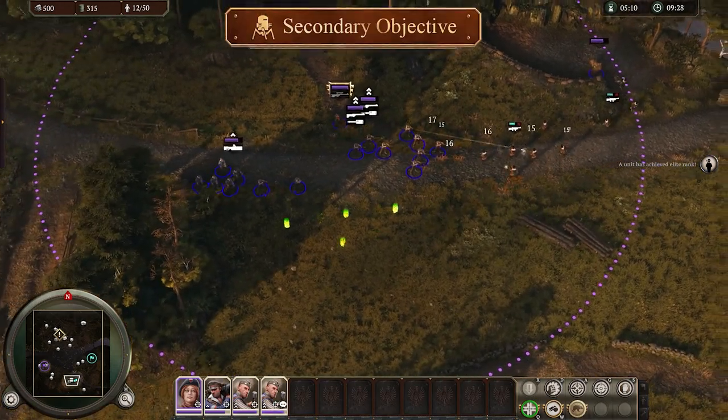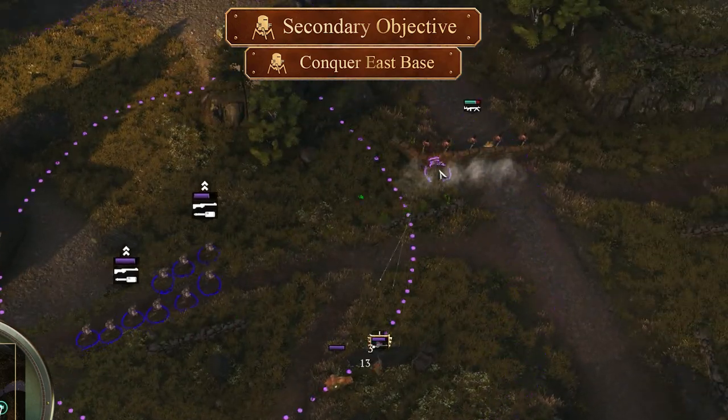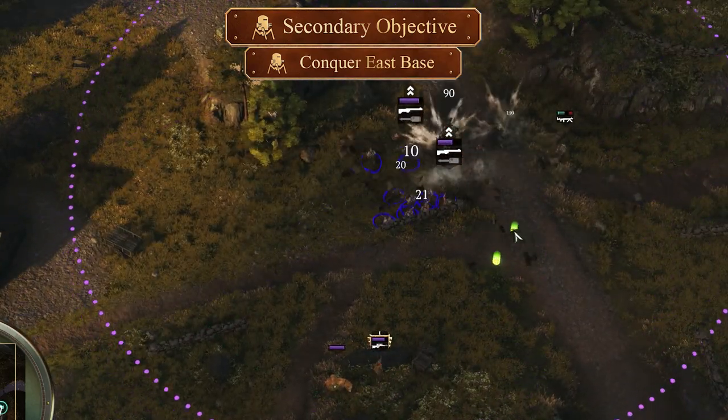As you head east, you can take the southern bridge to avoid the light machine guns, or you can head straight in with those double grenades and show them why those sandbags aren't going to help them. Clear out the base at the top and you're good to go for your second flag.